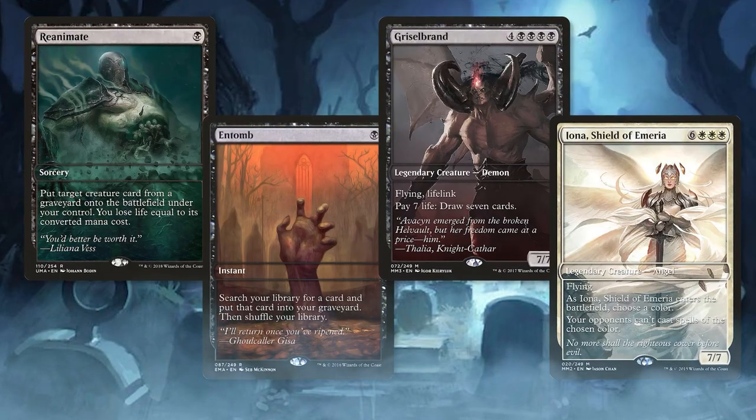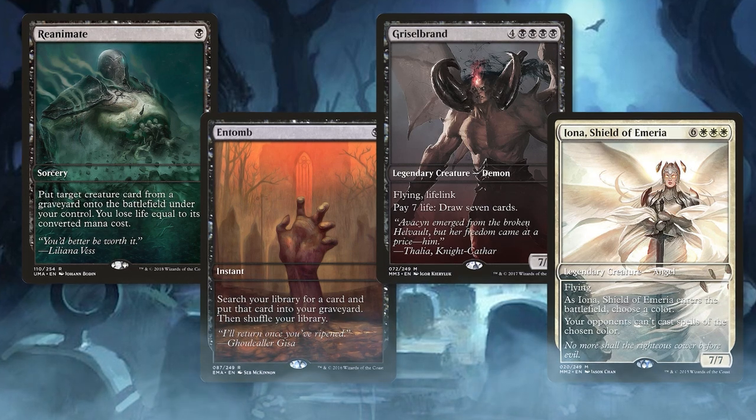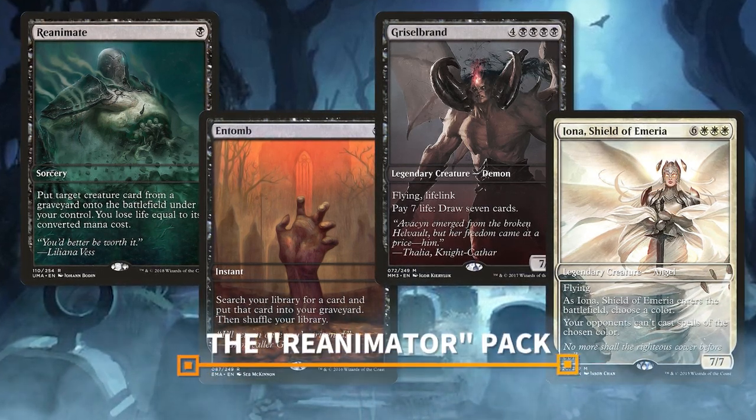The brand new Reanimator proxy pack is now available through the end of July. If you'd like to pick up this month's amazing proxy pack, please visit patreon.com slash it resolves for details.